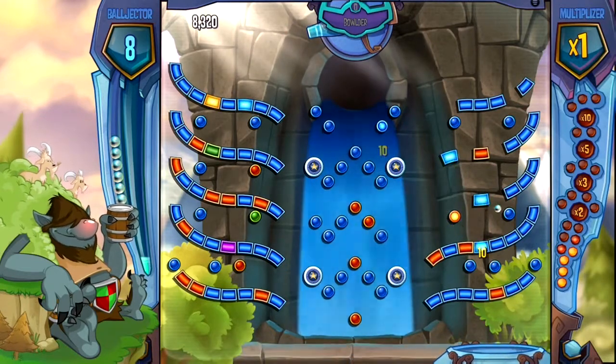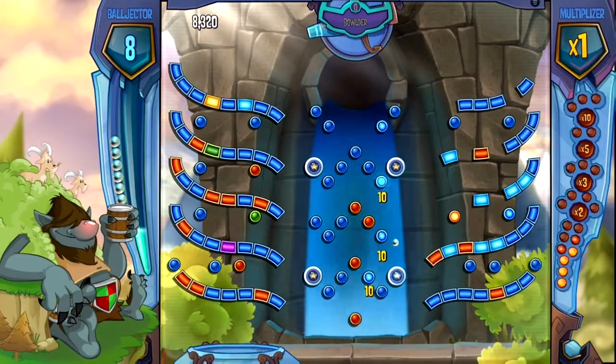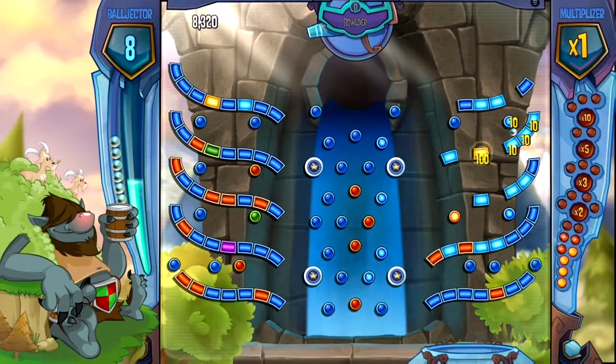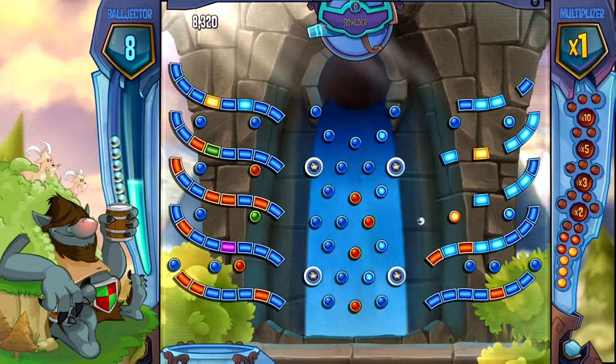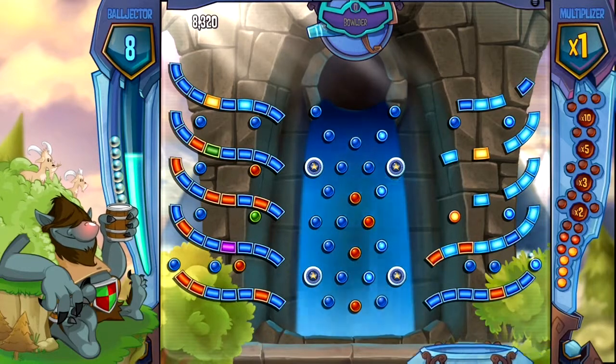As this ball bounces around, if you get it in that thing at the bottom you'll get a free ball. And if you don't hit any pegs and go directly into the ground, it's kind of like a 50/50 chance — you'll either lose that ball or get a new one back. So that's pretty cool.